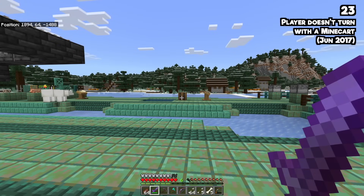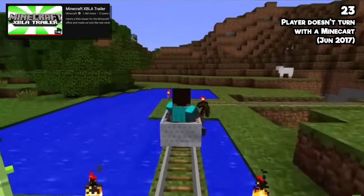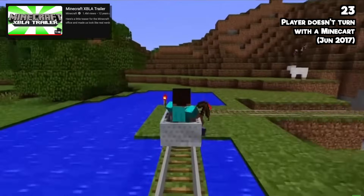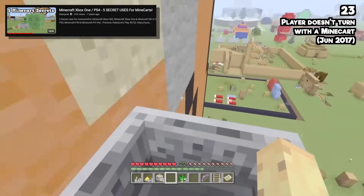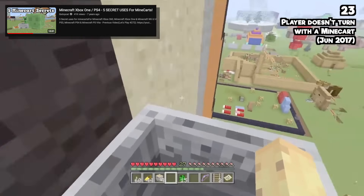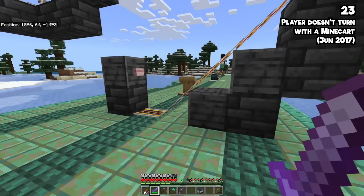The crazy thing is they did get this correct in the Legacy Console Edition — it's even in the trailer for that version. You can see all of the early Mojang employees in the trailer, and they knew minecarts were meant to work that way, but never fixed it. In my old Legacy Console Edition minecart videos, you can actually see me having to adjust my camera back to the right. This is one of the very oldest bugs for Java, and the 23rd oldest for Bedrock.